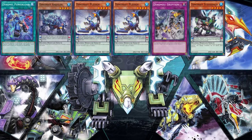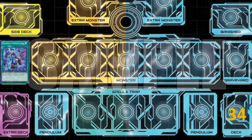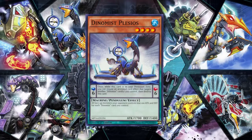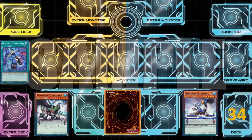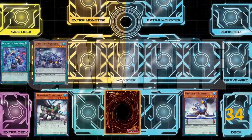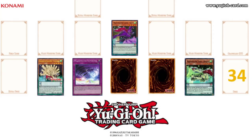Start the draw phase. Standby phase. Main phase 1. The power of grace flows with the dynamist. I activate the field spell Dynamic Power Load. While Dynamic Power Load is on the field, all Dynamist monsters get a 300 attack and defense point boost. I set Dynamist Stegosaur in the left pendulum scale. I set Dynamist Plesios in the right pendulum scale. I set a card. Pendulum Summon — Dynamist Ankylos. Dynamist Plesios. I respond to your Pendulum Summon with the activation of this card.